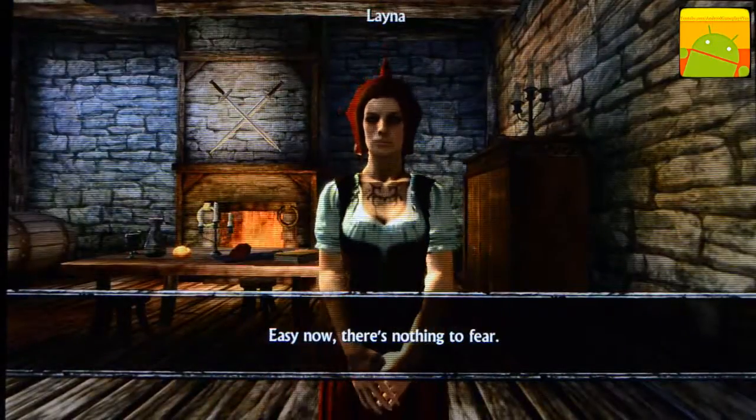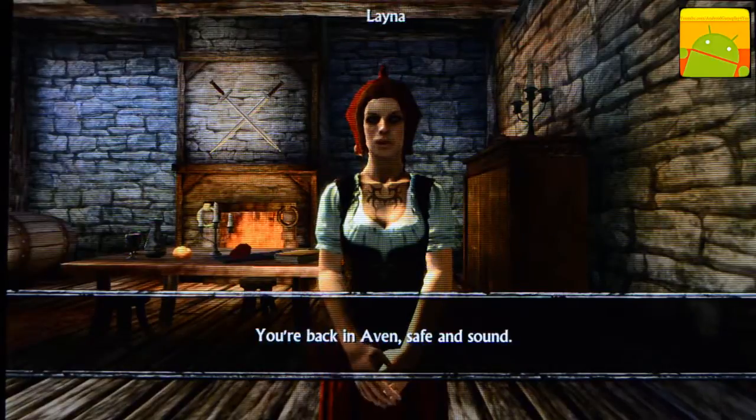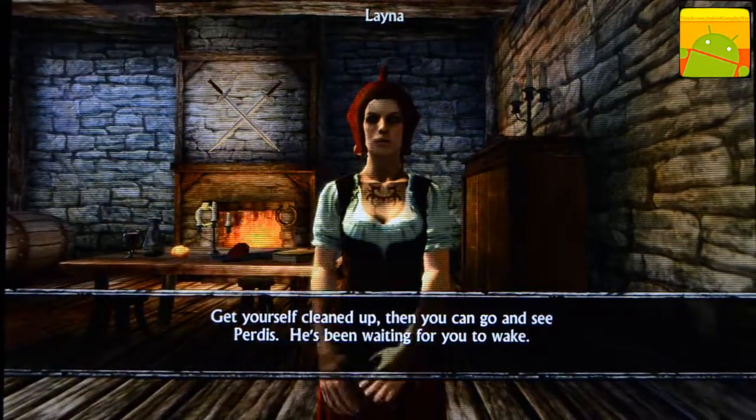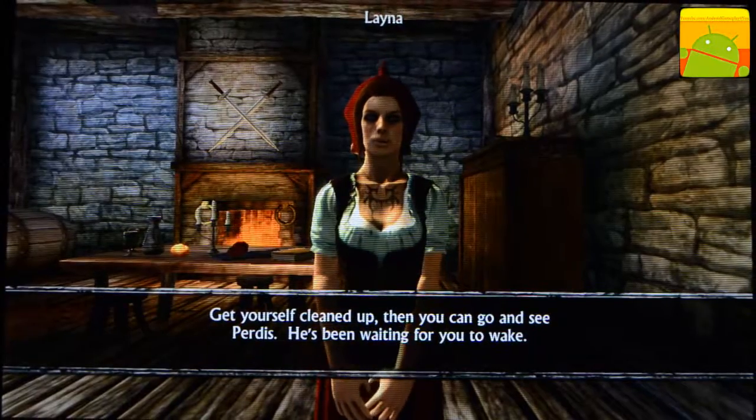Easy now, there's nothing to fear. You're back in Avon, safe and sound. Get yourself cleaned up, then you can go and see Purgis. He's been waiting for you to wake.